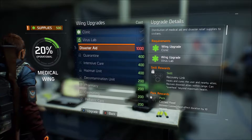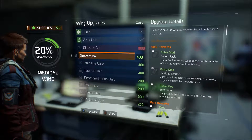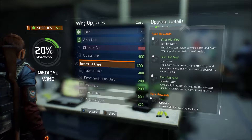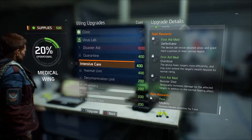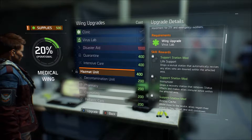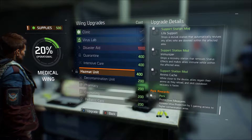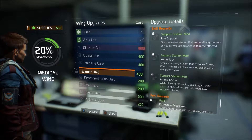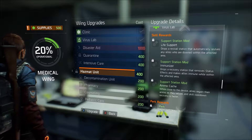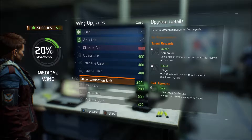Disaster aid? No. Increase the pulses. More med kits? Seems pretty good. More virus protection. Support station mod — that's the extra mods for the support station that we have. Increase our Dark Zone inventory.